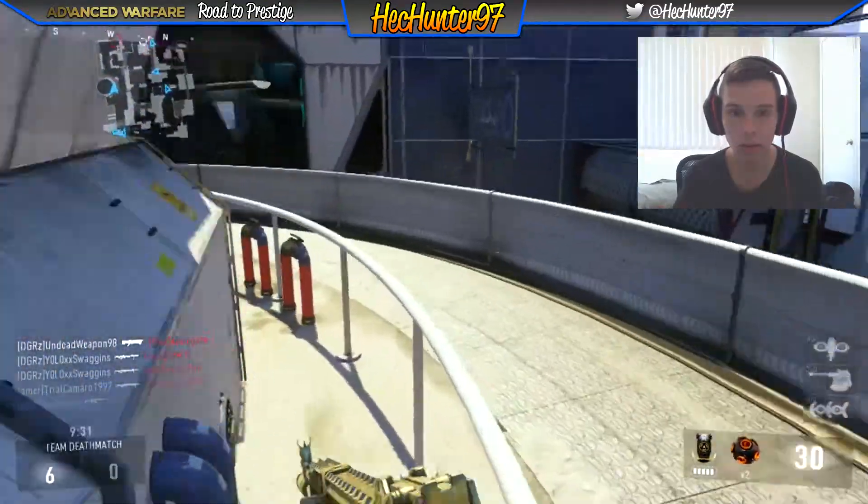If you guys don't know, on the minimap you can see a lot of different little icons. Whenever I shoot I get a red ring — or a red outline — around my little triangle, and that is actually something different in this Call of Duty that I really like, because it shows when you're showing up on the enemy minimap.